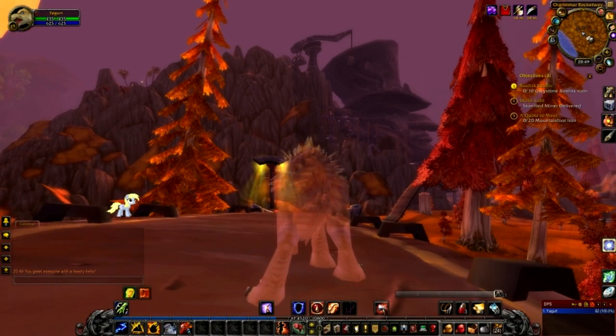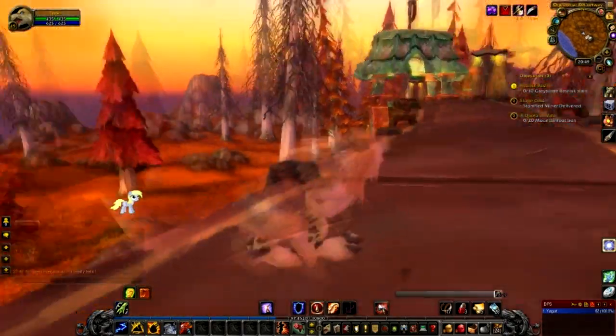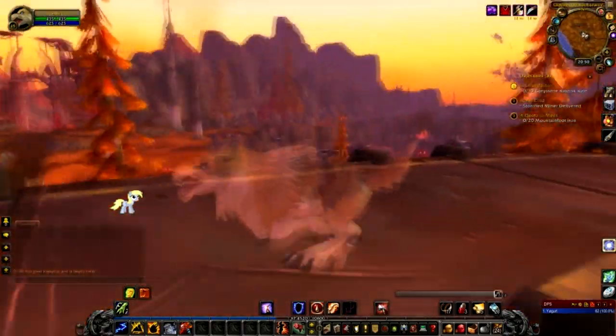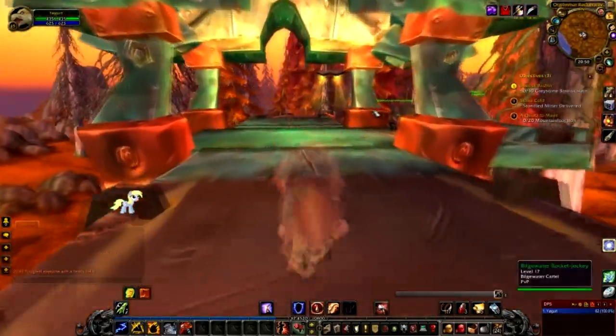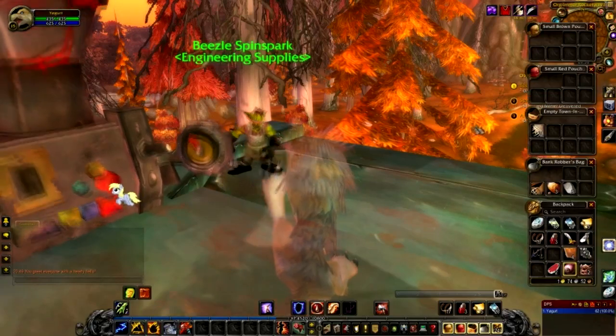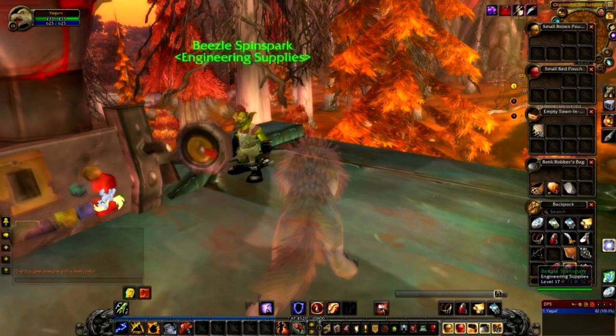That over there in the background is Gallywix — exactly what it is. Well, that will have to wait; that's a bit of a surprise. But we love it here, absolutely love it. It's been too long since we've been back here in Azshara, and I just love the color palette, love the graphics, love the whole design of everything. It is absolutely fantastic and I've been dying to get back here and give it a good go.